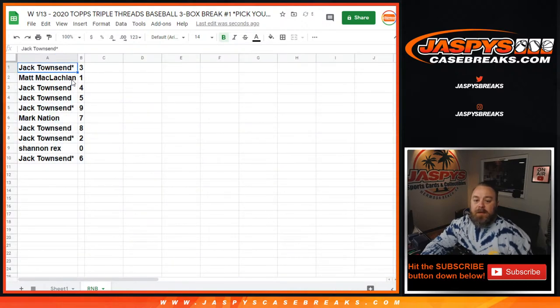So the pairings are: Jack Townsend with 3, Matt McLaughlin with 1, Jack Townsend with 4, Jack Townsend with 5, Jack Townsend with 9, Mark Nation with 7, Jack Townsend with 8, Jack Townsend with 2, Shannon Rex with 0, and Jack Townsend with 6.